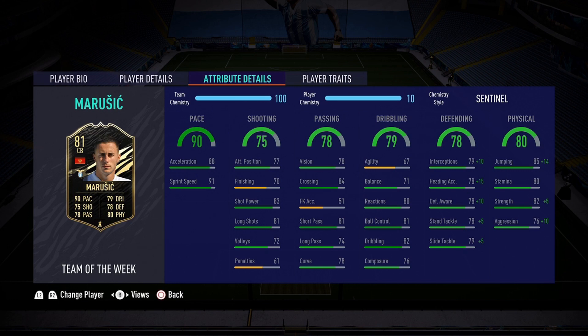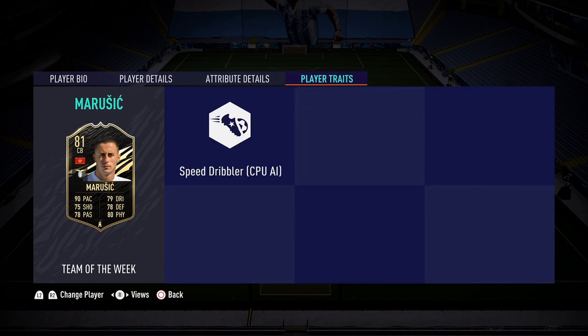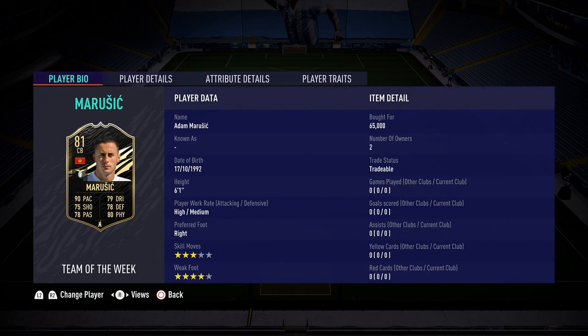78 defending: 79 interceptions, 78 defensive awareness, and 78 standing tackle — hopefully he's a good shutdown defender. And lastly, the physical of 80: 80 stamina, 82 strength, and 76 aggression. That rounds out this incredible 90-pace defender card. The last player trait on this card is Speed Dribbler. I'm so excited to try out Adam Marusic — is it going to be worth it or not? That is the question we're going to be answering today.